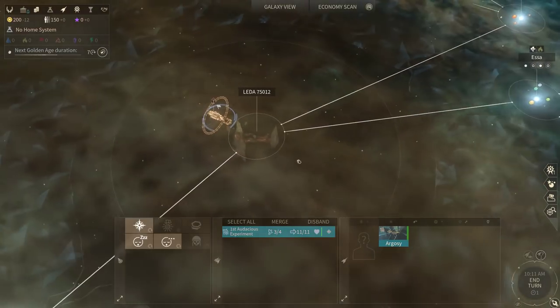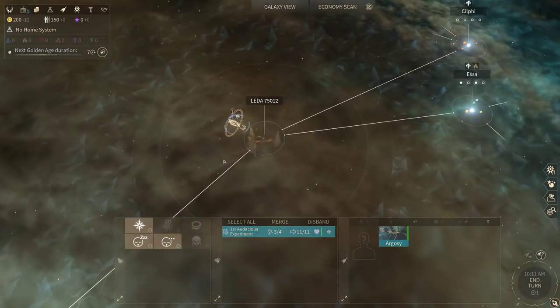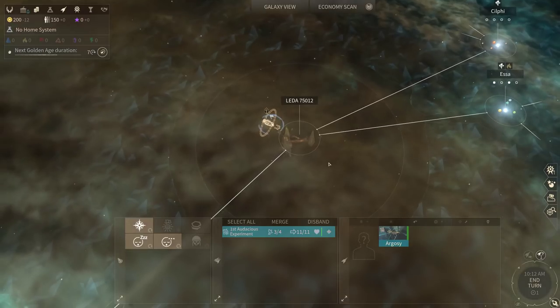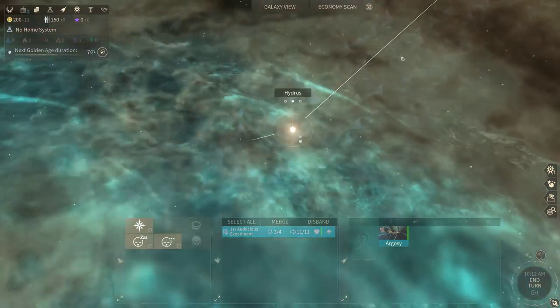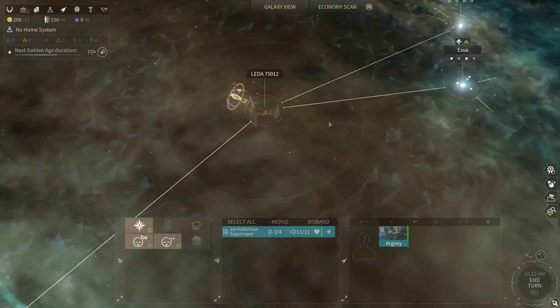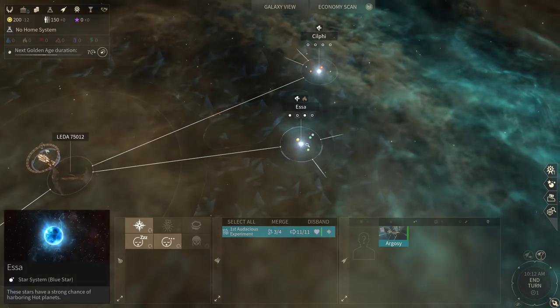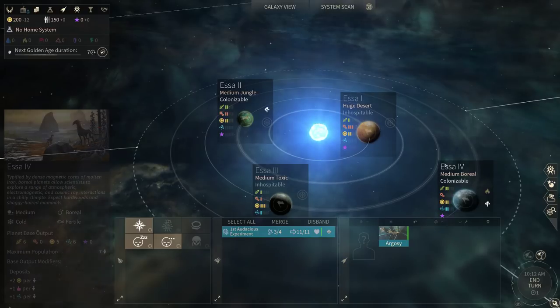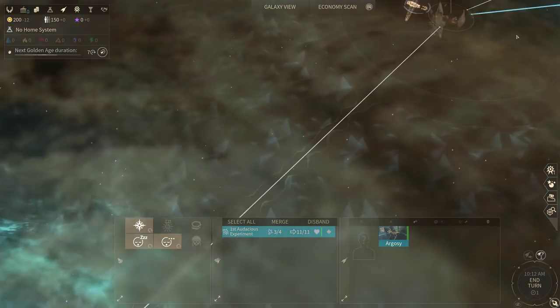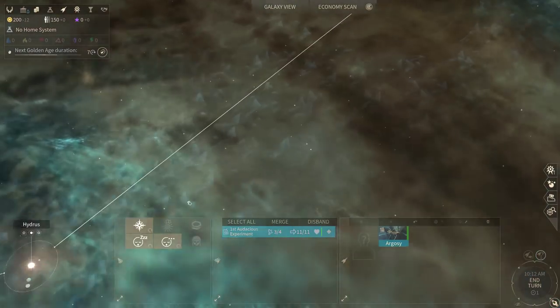In Turn 1, instead of starting with a set planet, you start around this rejuvenation field, asteroid field or constellation, and have a full view of the adjacent systems along different star lanes. In every time that I've played it, there's always been at least one decent planetary system connecting to the rejuvenation field, and often a system with two planets. So we've got a jungle and a boreal here — this is Tier 0 Fertiles, although not Fertile Temperates. And down in Hydrus, we have a Tundra, so that's not the one we're supposed to go to.